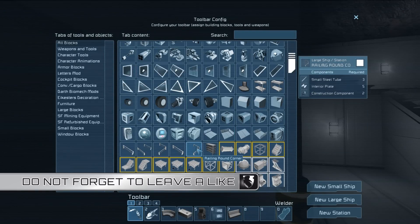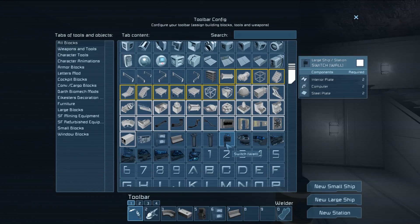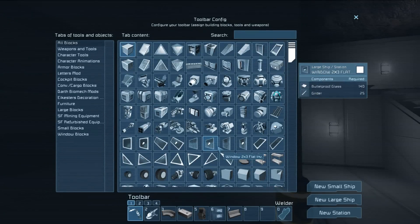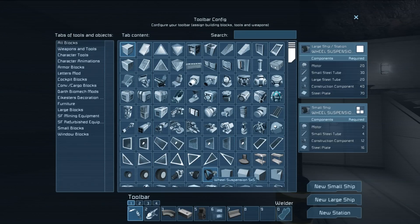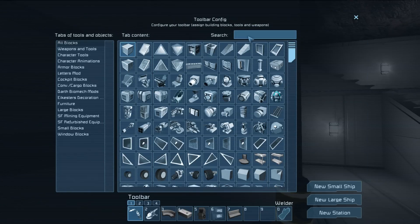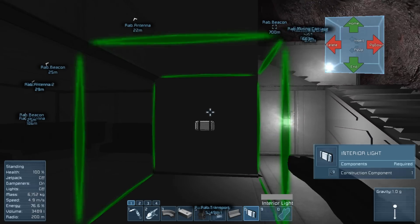We also have these railings I want to work with. These are small details that I talked about last time — I want to add a bit of life to the station. In Minecraft it is easier to... where's the interior lighting? Interior light, come on. I can search for that now. I forgot that again.